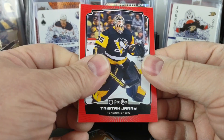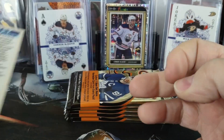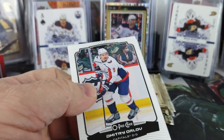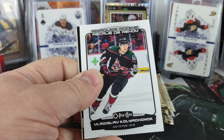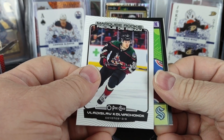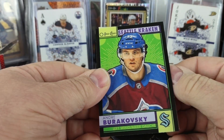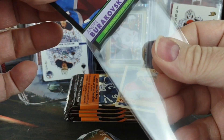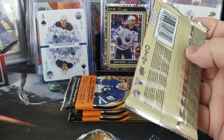Last pack — got a Red parallel for the box. Huberdeau All-Star. Tristan Jarry for the Penguins. And what looks like a Retro Checklist — a little darker border than the regular checklist. Got our Black numbered to 100: Vladislav Kolyachonok for the Coyotes. Andrei Burakovsky for the Kraken, 44 of 100. And a Christopher Tanev for the Flames Retro.